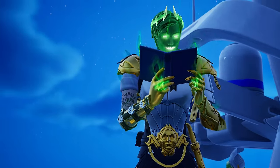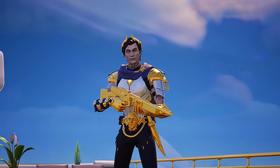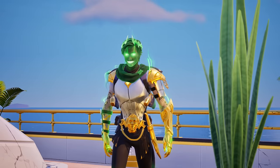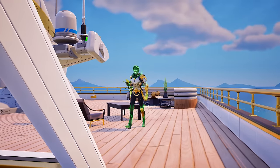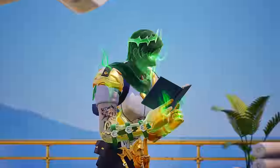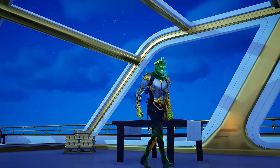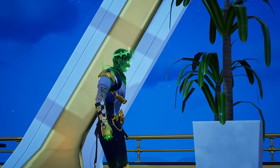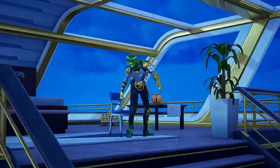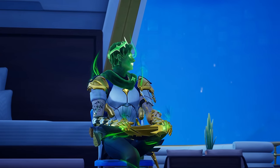Over at the yacht location where Ascendant Midas can be found, in the latest update he has slowly started to transform into a zombie-like character. His key is no longer called Ascendant Midas — he is now called Shade Midas. It's not Fortnitemares, so why is he looking spooky? He seems to have been consumed by the spirits of the underworld. His face is now green with glowing, spooky eyes.